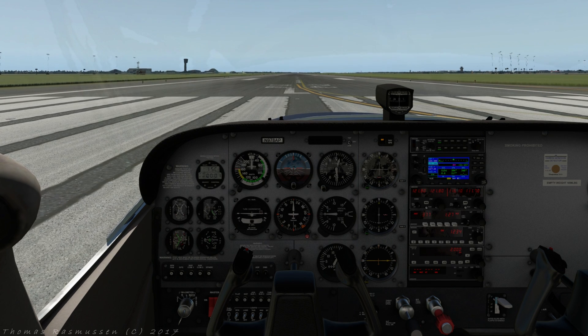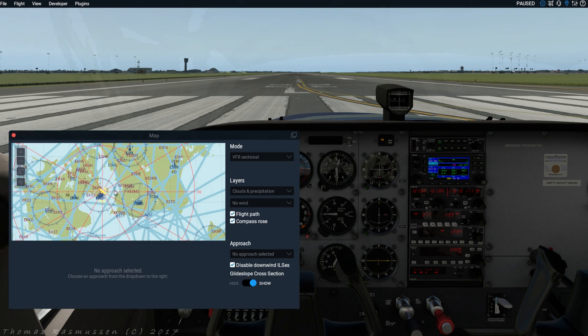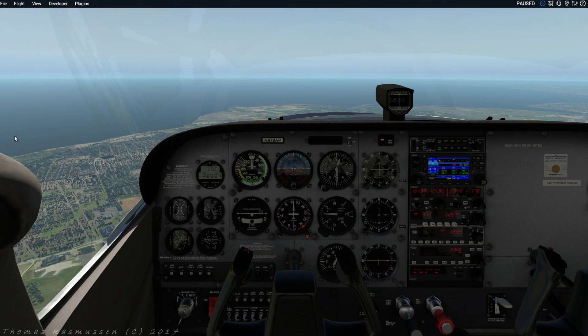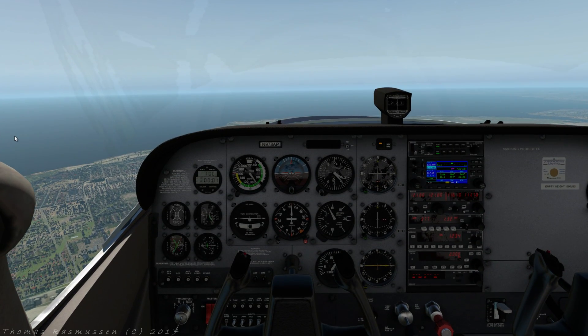Pause the sim by pressing P on the keyboard. Again we are going to start ourselves in the air. Go into the map by pressing M, select an altitude of 3000 feet and an airspeed of 100 knots. Then unpause the sim and get the aircraft balanced.